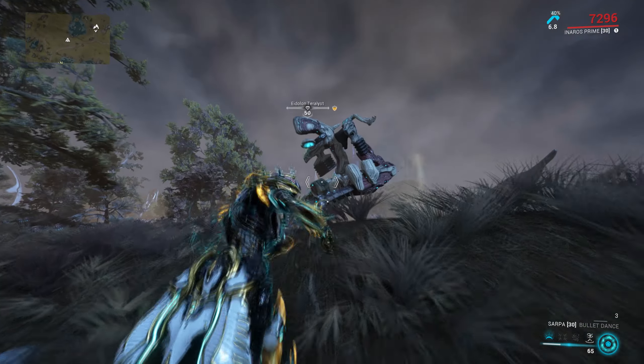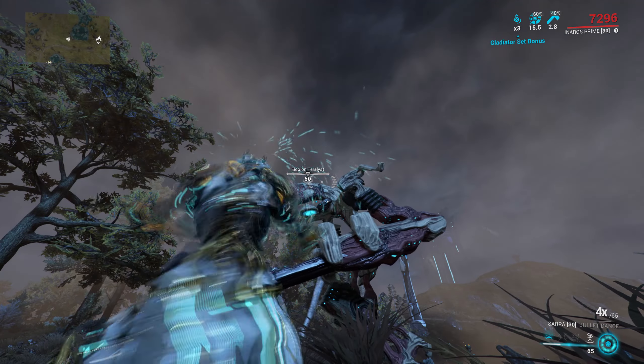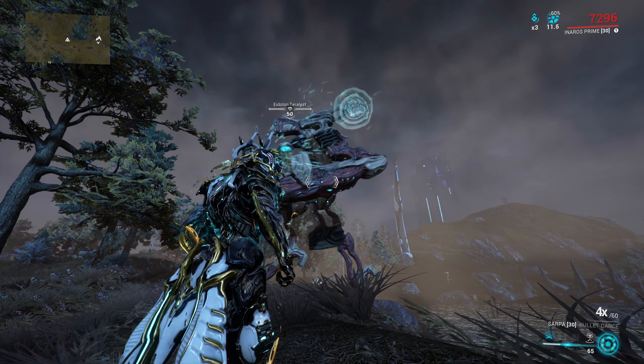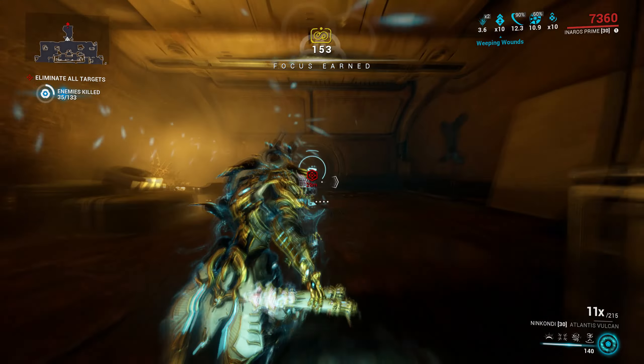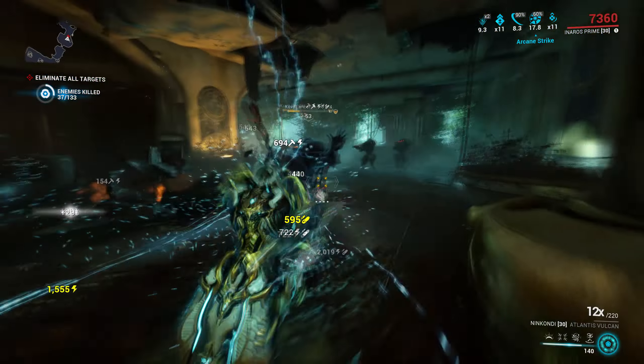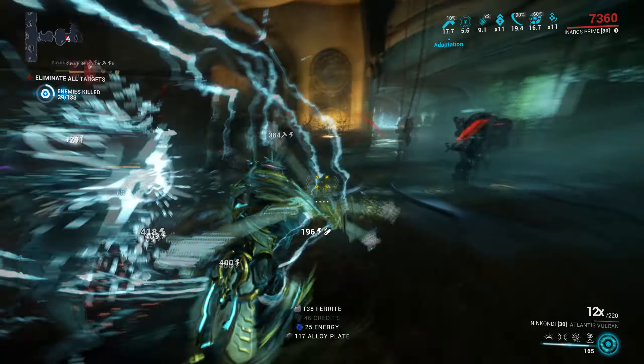This is where Shattering Impact still shines. A great example is Eidolons — you can strip all the armor from an Eidolon and make it much squishier if you run Sarpa or another gunblade with Shattering Impact. It's not entirely necessary nowadays since we have more than enough power to blow up Eidolons quickly, but it's one of the places where Shattering Impact still shines.